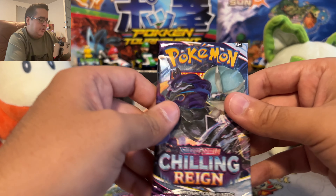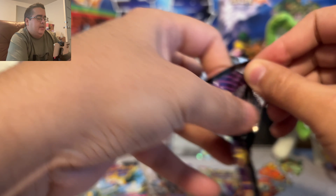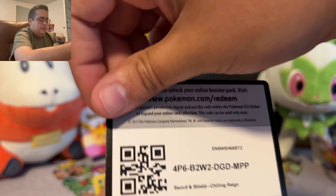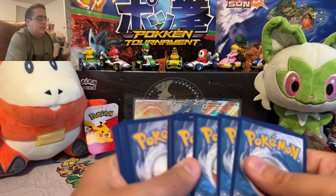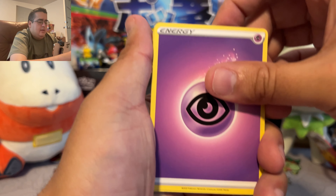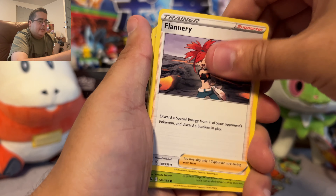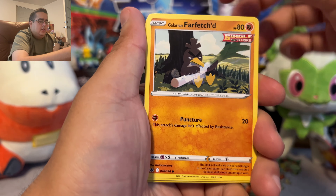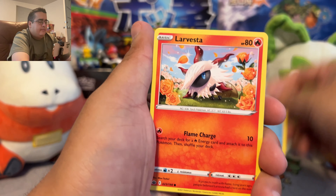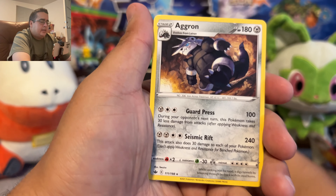Now let's go to Chilling Reign. One, two, three, four. Psychic, Psychic, Celio's Network, Flannery, Weedle, Galarian Farfetch'd, Castform Rainy Form — one of my favorites — Larvesta, Sobble, Dugtrio, and Aggron.